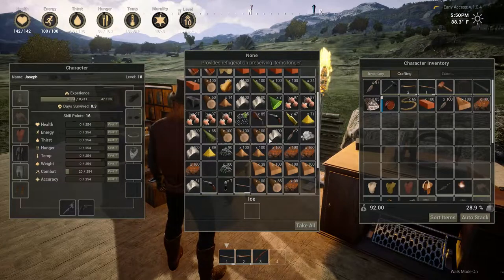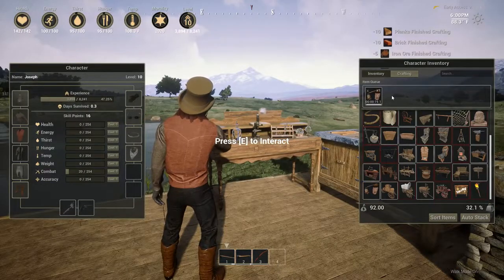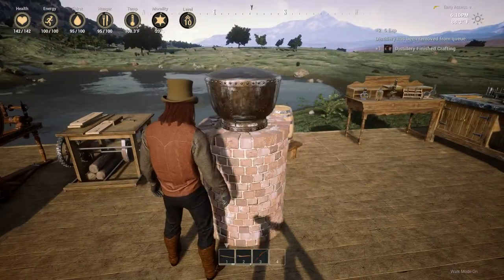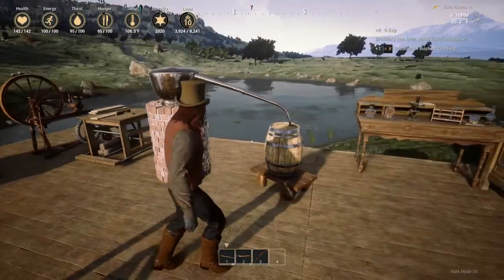Bricks, planks, iron ore, wood — boom. Okay, that's going to take about 20 seconds to make, and we're going to place it right over here. Ooh, look at that. That's pretty. It's big, but it's pretty.